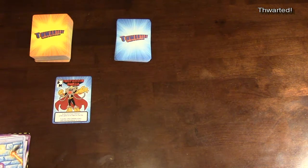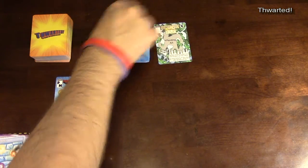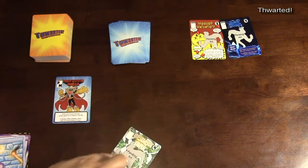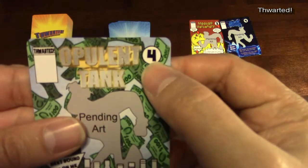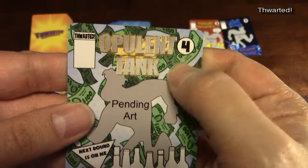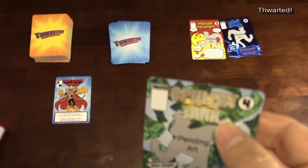Once everybody has a hand of five cards, you're also going to fill the city with enough heroes to equal the number of players. So in a three-player game, we put out three cards. To defeat Opulent Tank, you spend four cards of any type — he requires four power. So you can discard any four cards to defeat him.